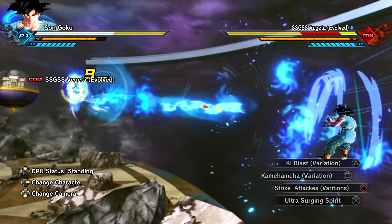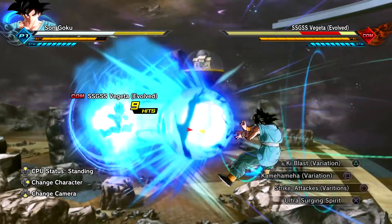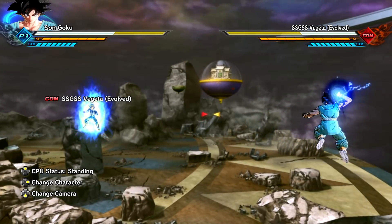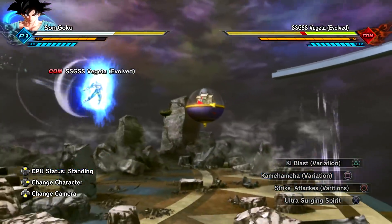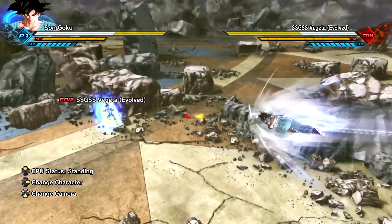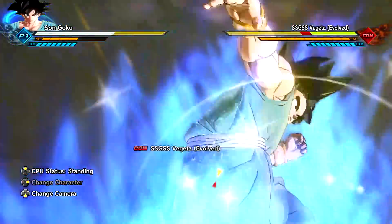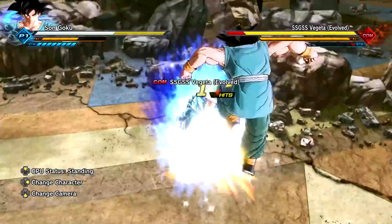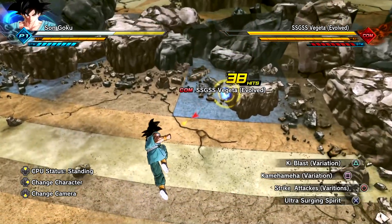That's it for the combo strings, so let's check out the variations. We've seen the super variations before — starting off with Kamehameha, the triangle input Spirit Bomb. For the strike attack it's Meteor Strike. Ultra Surging Spirits has a green aura to it. Meteor Combination — I love this ultimate, it's too good! Shoutout to Kareem for combining all the different supers and ultimates into one preset.